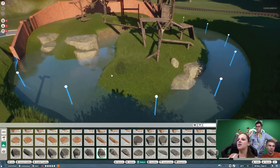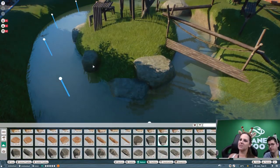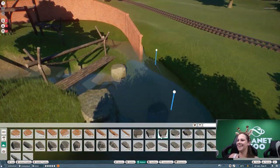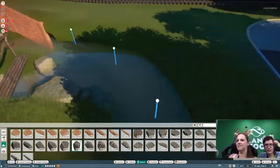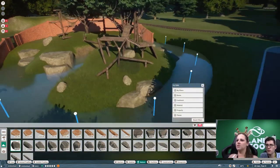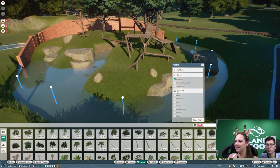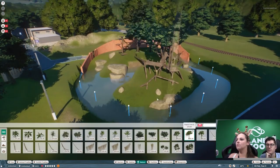At one point I put down some rocks thinking animals couldn't climb them - of course they can! They just climbed over the rocks and were out of the enclosure. It's really important to make sure animals have no opportunity to escape. You also can't put trees too close to the fences with climbing animals, because obviously they'll climb up the tree and over your fence - everything is thought of in this game.